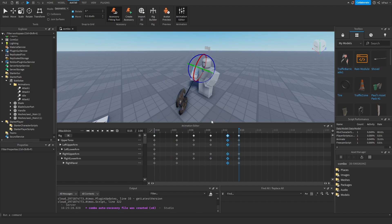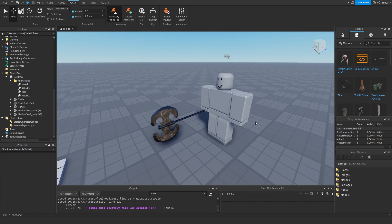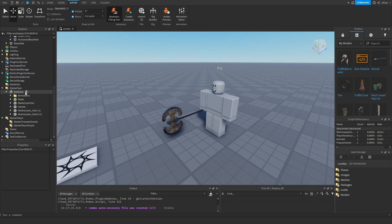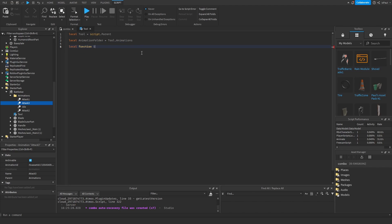So this is the last animation — just publish it, copy and paste it in. Now we have all of our animations. Let's add a LocalScript into the tool and name it 'tool'. Now let's get to scripting. First we need to get the animations from the folder, so let's make a local function and call it 'setup'.